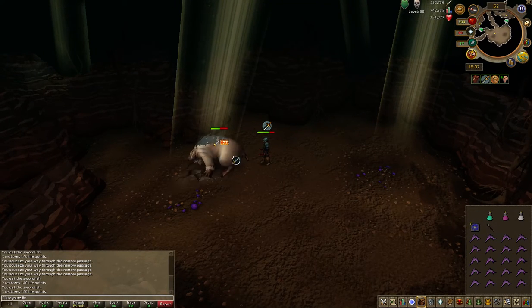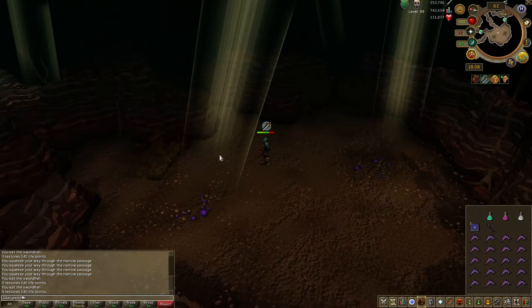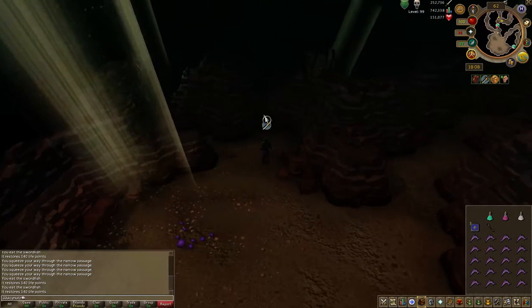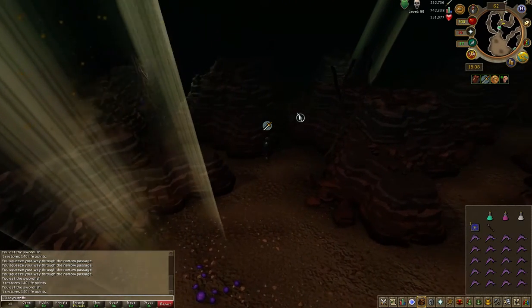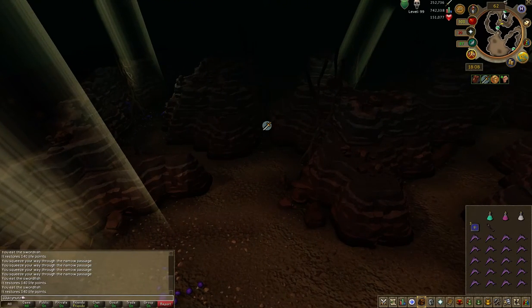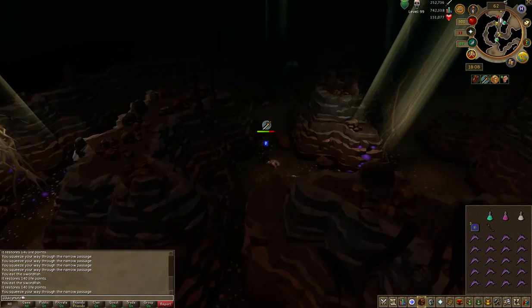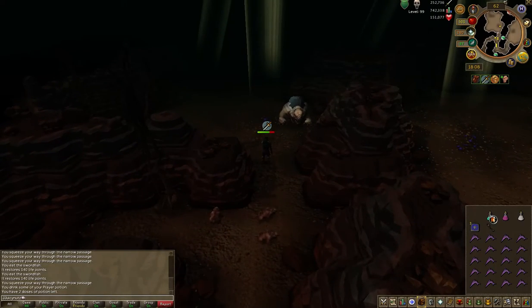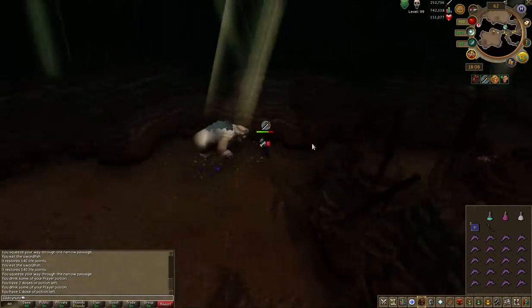As soon as I get the Dragon 2H, I'm going to move on and probably go to Iron Dragons, because I want to get my dragon legs again. I did previously go there and I got dragon legs — but because I was so fucking poor, I thought I need to sell them. I sold them for 200k at the time.